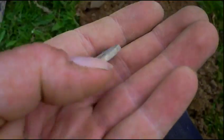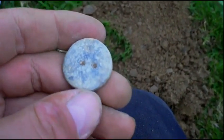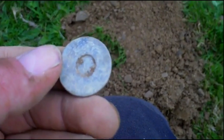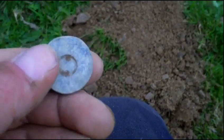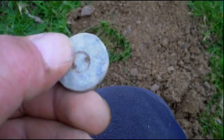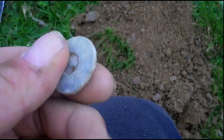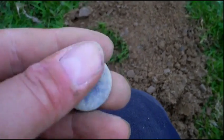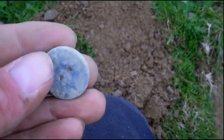We've got another find here. It's a button by the looks of it — I thought it was a washer when I first pulled it out, but I think it's a big thick pewter button. I haven't had one like this before. Looks homemade, this one. Strange. I'll give it a better look when I get home. Let's fill in the hole and see what else is here.